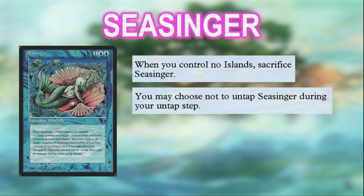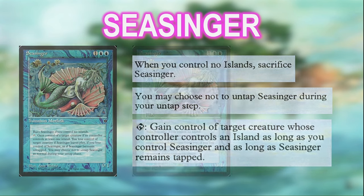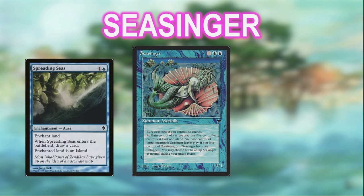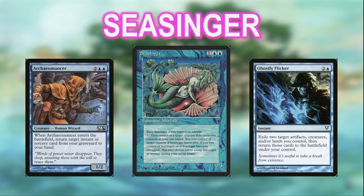One, you have to sacrifice Seasinger if at any time you control no islands, which shouldn't be a problem in our mono blue deck. Two, you can choose not to untap Seasinger during your untap step. And the important one: you can tap Seasinger to gain control of target creature whose controller controls an island, for as long as Seasinger remains tapped. There is a ton of theft effects in pauper EDH, and even fewer that steal a creature pseudo-permanently. The deck has a number of ways to give our opponents islands in case they're not playing blue, such as Spreading Seas and Jinx.